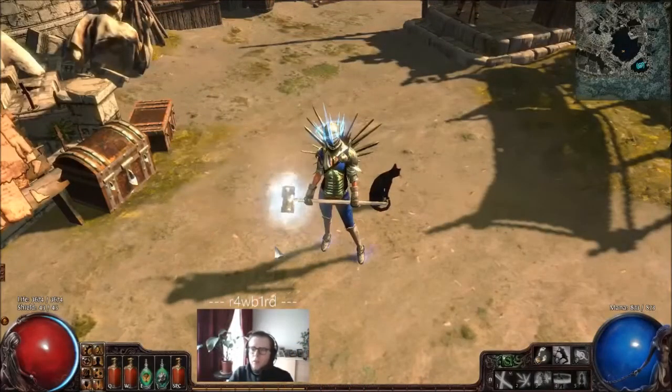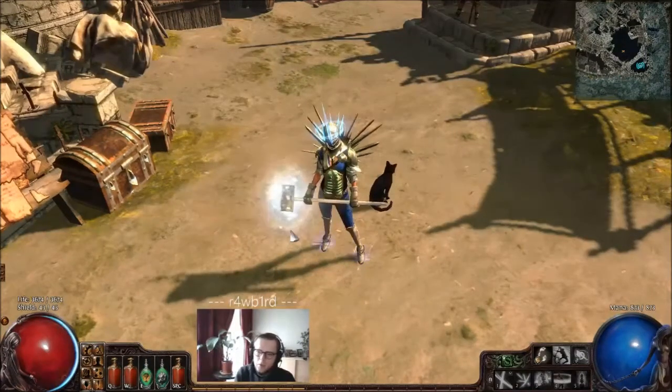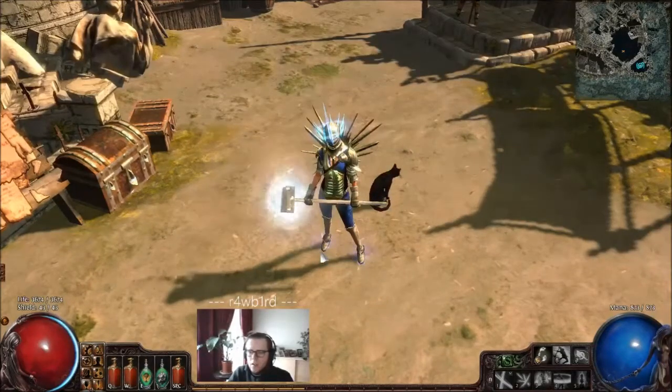Hey everybody! Today I want to bring you an update video — another low budget character guide that I pulled off in Nemesis. This is a standard spectral throw Scion, which most of you will say is the most boring and standard thing to do. But it is a lot of fun, even after spectral throw was the flavor of the month after release. You can pull this off with no currency at all, so you can play this as your first character in Path of Exile or when new leagues start. If you haven't decided what to play in the Sacrifice of the Vaal mini expansion on the 5th of March, this character might be the one to go for.